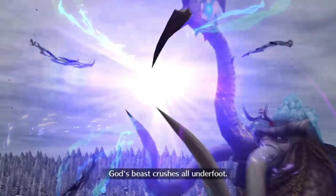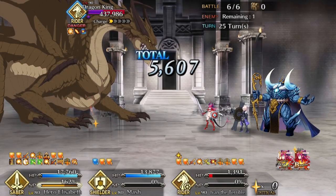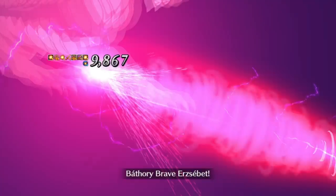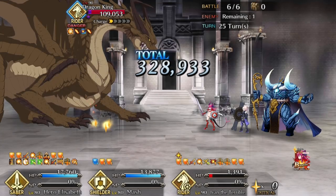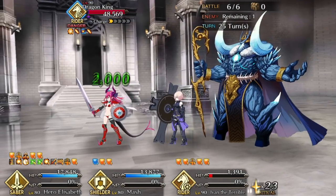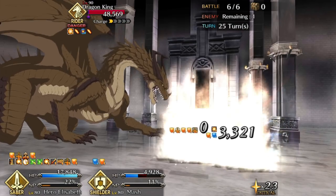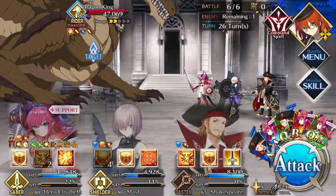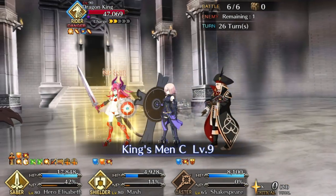I stacked my CEs in the back line just to make sure I don't have to do this too many times, because I like this fight — it's my favorite challenge quest in the game. The gazer node is pretty bullshit though. On JP I recall trying Summer BB — she actually does kind of help you in an esoteric way. You can lock into a hand of all Elizabeth cards, which is really nice, and she can NP to reduce charge.